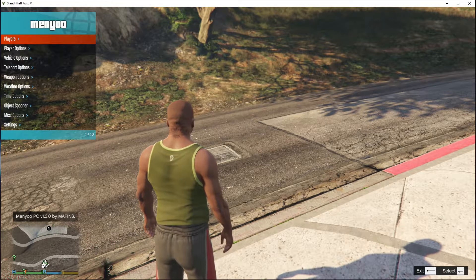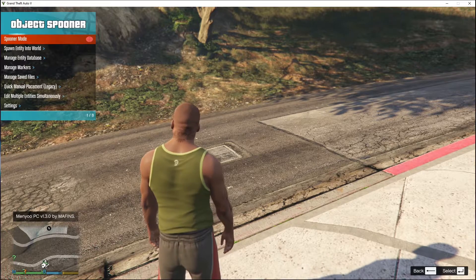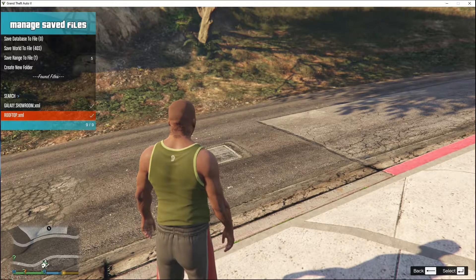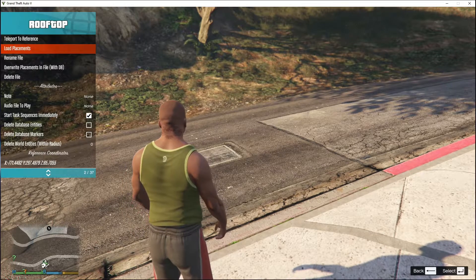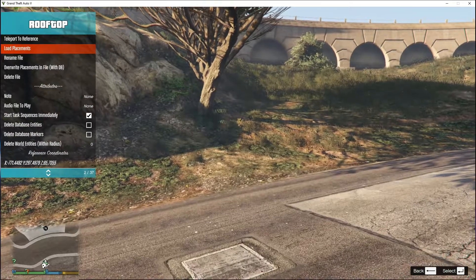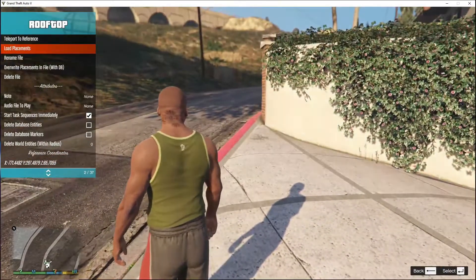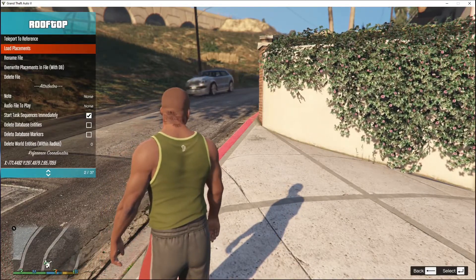Press F8 twice to open the menu. Now scroll down to Object Spooner, then go down to Manage Save Files. At the bottom you'll see the rooftop file — select the rooftop.xml file and then go to Load Placements. This process will take a few seconds or a few minutes depending on your PC performance. When it spawns, don't move around too much because if you do, you'll lag out or get FPS drops — that's only if you have a lower-end PC. We're going to go and check out this place.